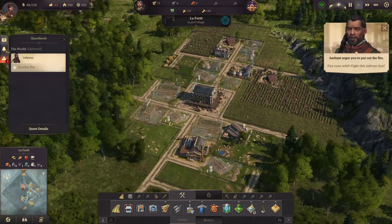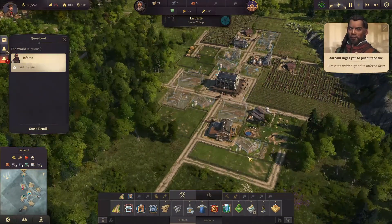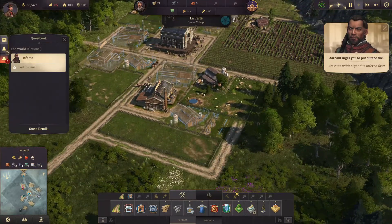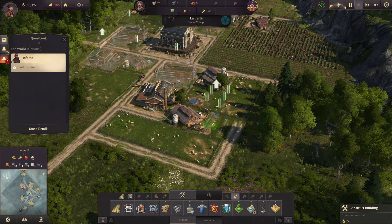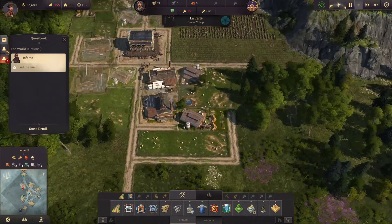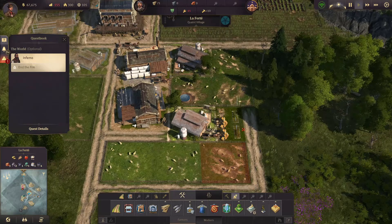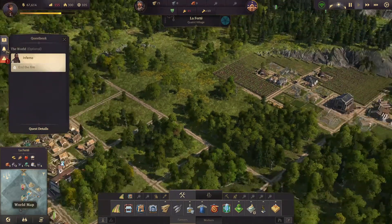I like how this looks. Yes, I know — fight this inferno fast. I will, don't worry. I did the wrong thing again. Now we need to activate this one as well, but that's fine. Okay, so they will hopefully fight the fire.